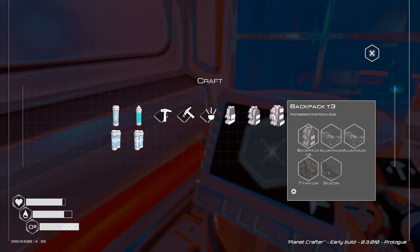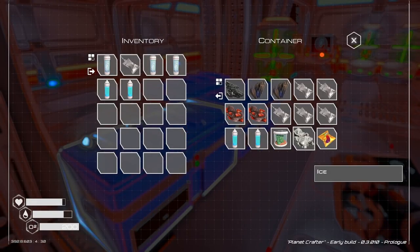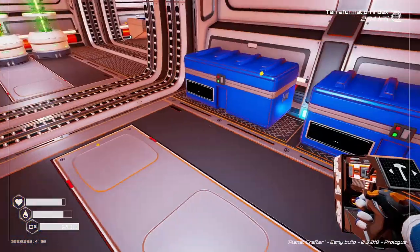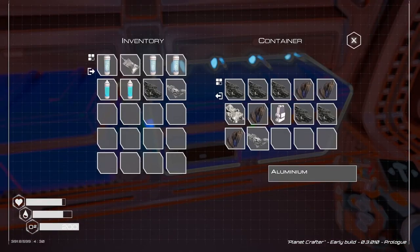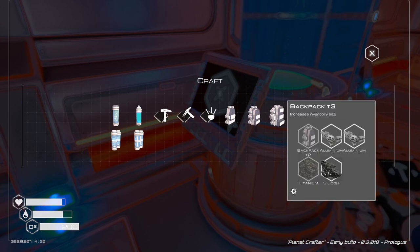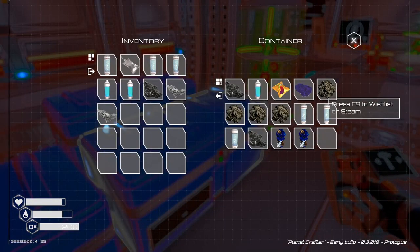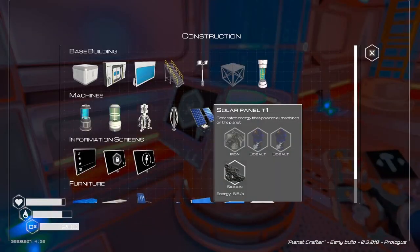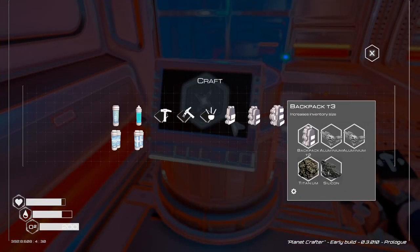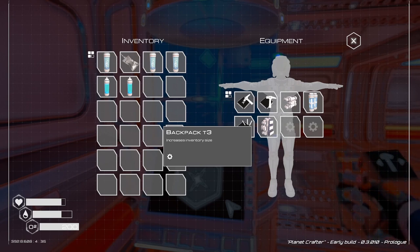The backpack, Type 3. We need two aluminum, which we do have some aluminum from when we went to the ship. I should've looked what else I needed. I know we have aluminum — there's one, two. Okay, two aluminum. We need titanium and a Type 2 backpack. We'd have to work on getting each of these their own mineral. We need to take the backpack off because we need it to make the Type 3. Now let's equip it. Sweet, that's what we want.